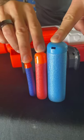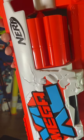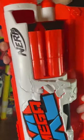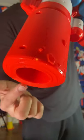Size comparison — check the size of these bad boys. The Boom Dozer features a six-dart rotating drum and a tactical rail. You can attach different stocks to this thing, which is kind of cool. Grip area — I like it. Look at the size of this muzzle, dude.